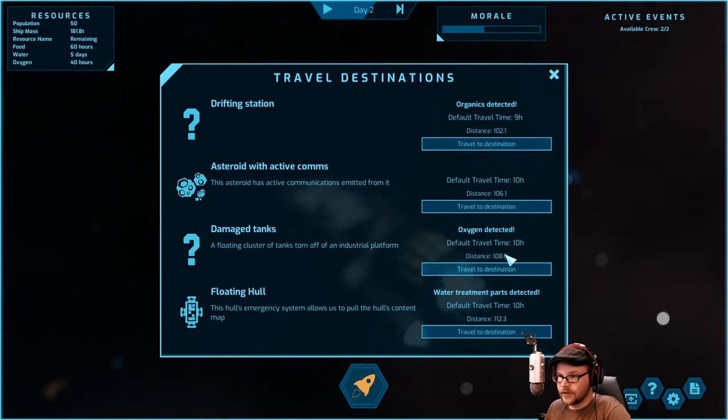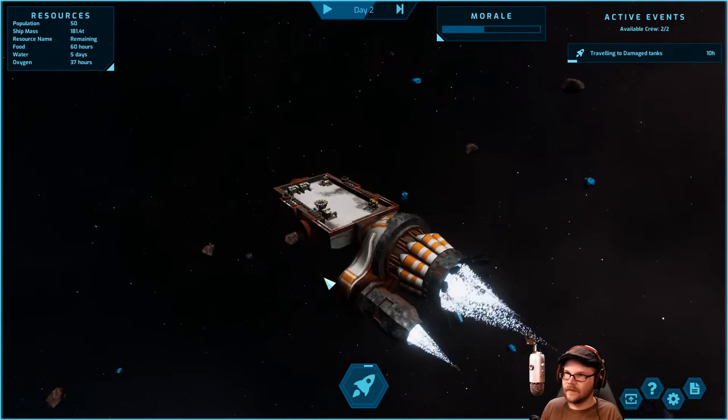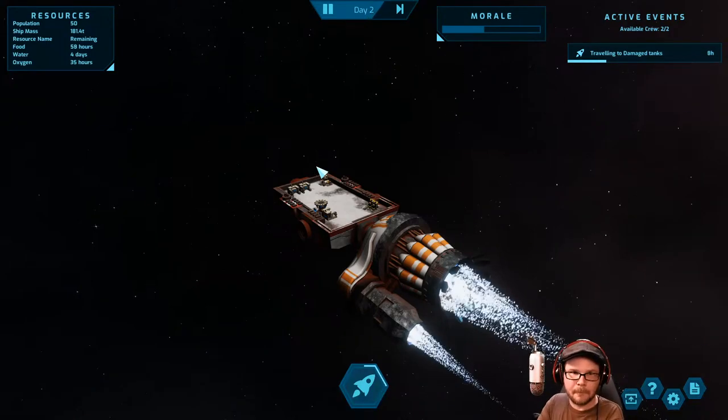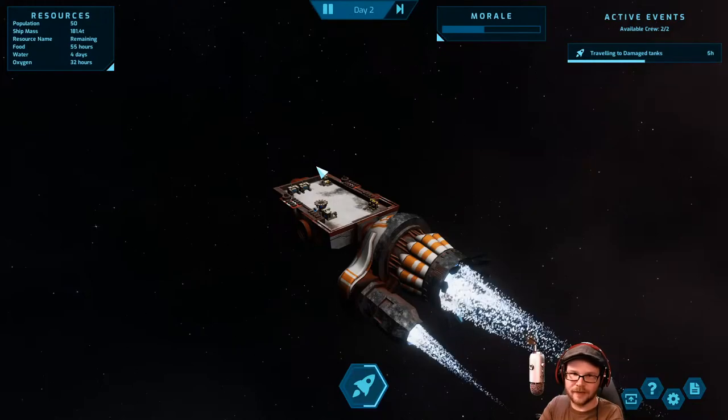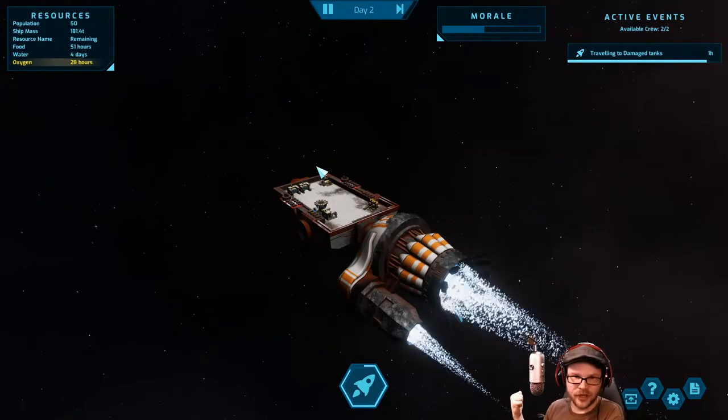We've got oxygen there which is our low thing. There's a floating hole with some water treatment parts nearby. We want to go to the damaged tanks — 10 hours and we'll be down to 30 hours of oxygen. I think we've got to play it safe. We're going to go with the damaged tanks. Drifting tanks are mostly intact given a strong oxygen signature. Let's do it again — no more blowing up. 320 oxygen. Stop here before we have an accident or keep going? It's worth the risk.